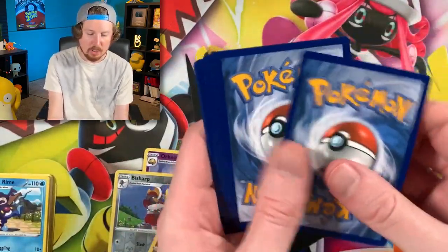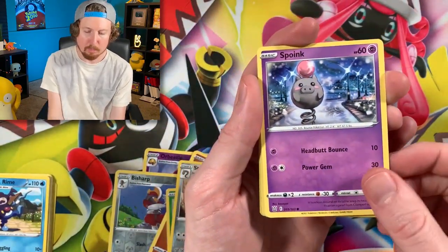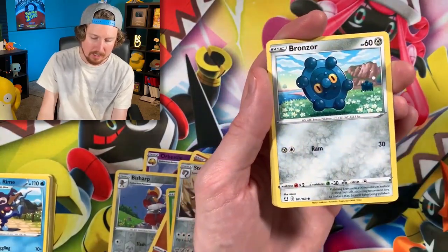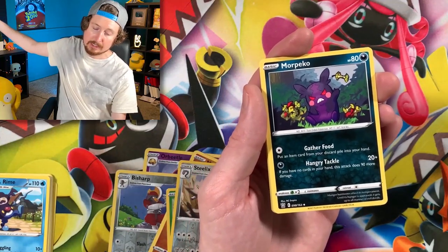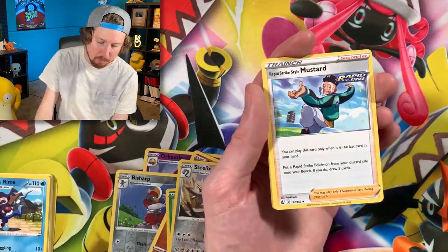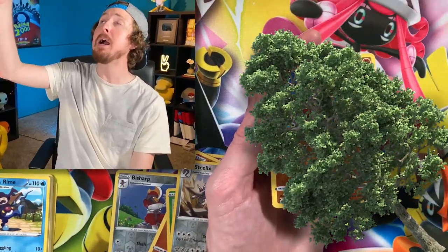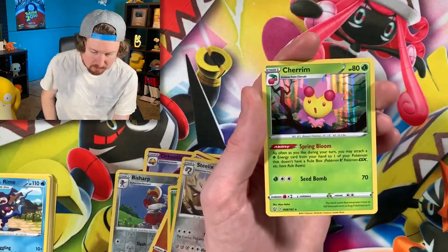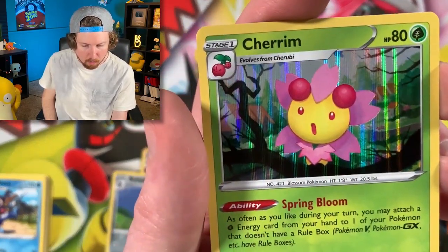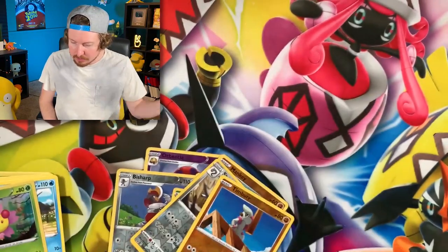All right, Urshifu — it's all up to you. We have Rolly Coolly, Spoink, Cacnea, Bronzor, Salandit, Energy, a hangry Morpeko, Mustard — much more of a ketchup person — Bruno. And another Holo Rare — Cherrium. There's the code card.